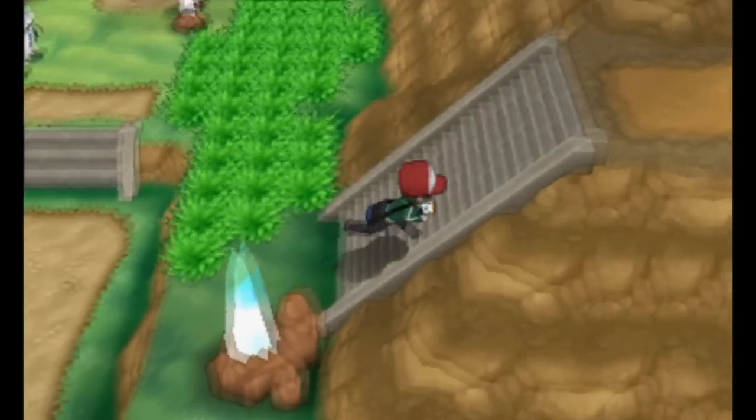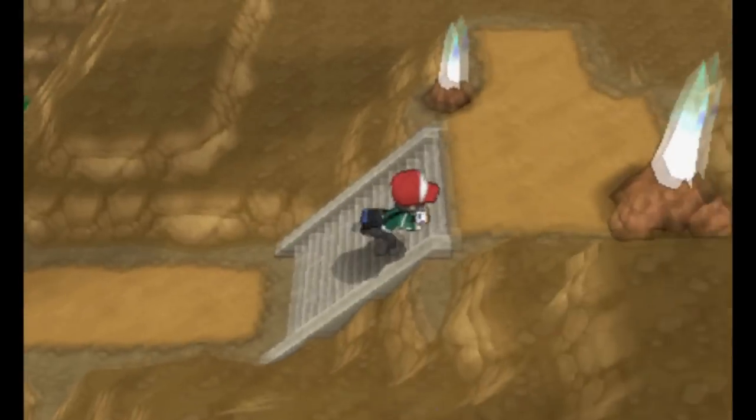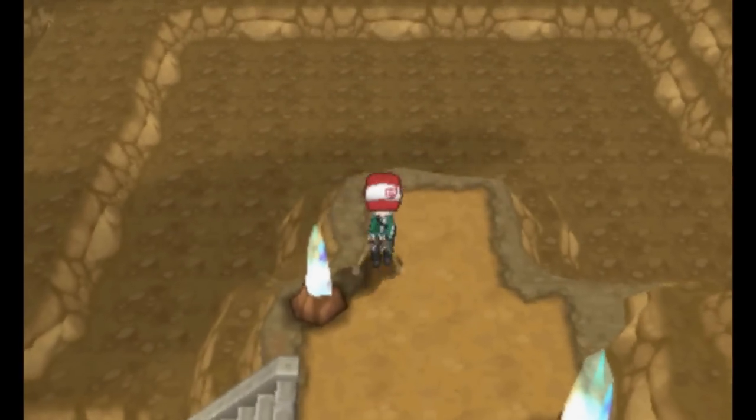When you reach Route 11, go past the Reflection Cave and go up the nearby path. There's another Thunder Stone hidden at the top.